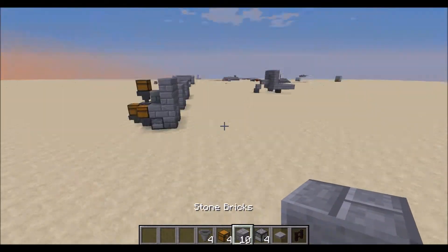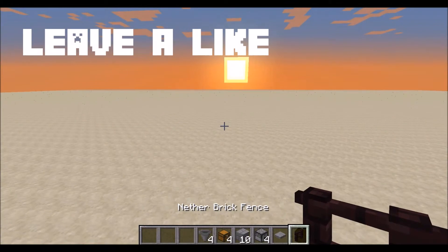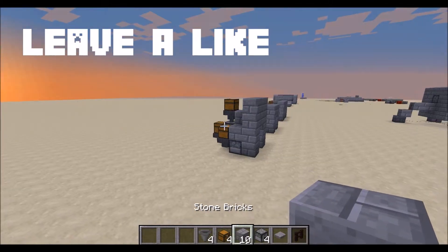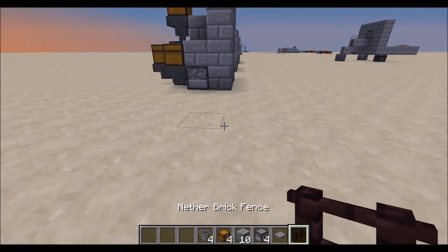What you're going to need is one fence, one pressure plate, four dispensers, and ten stone bricks or anything you want to build with.